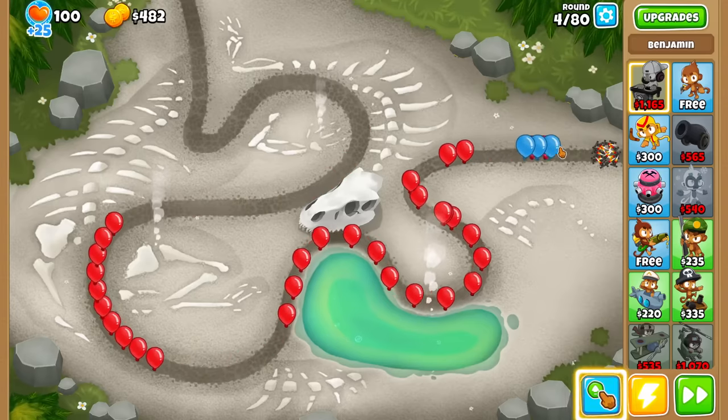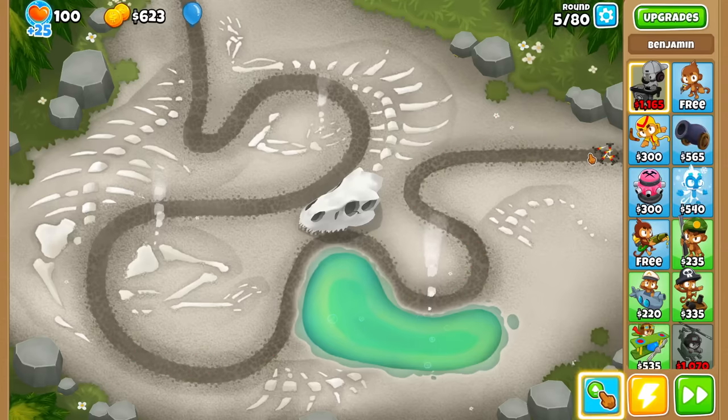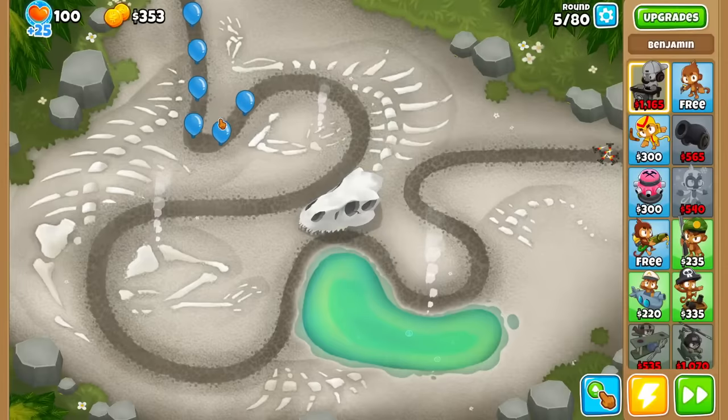If I try to click any time before the 1.05 second period, it will not activate. Unfortunately, I cannot tank all of it without the help of road spikes. Let's go to the next one. Stronger clicks now gets us double damage, and 3 pierce. Love to see it.